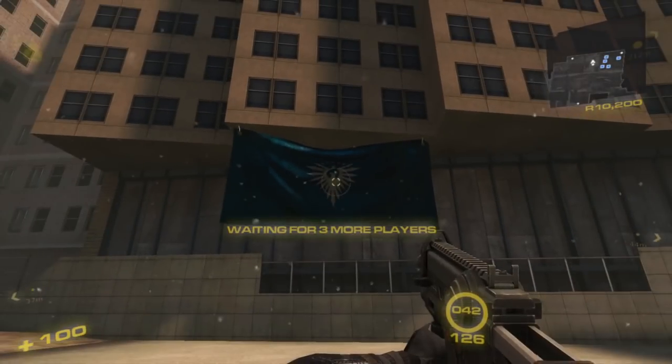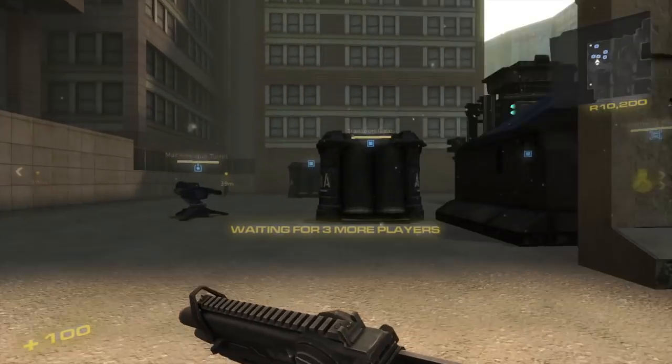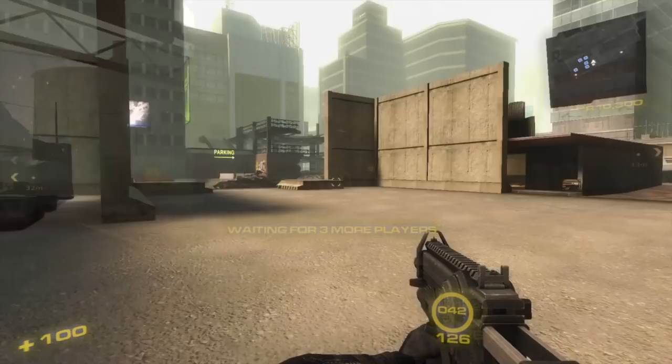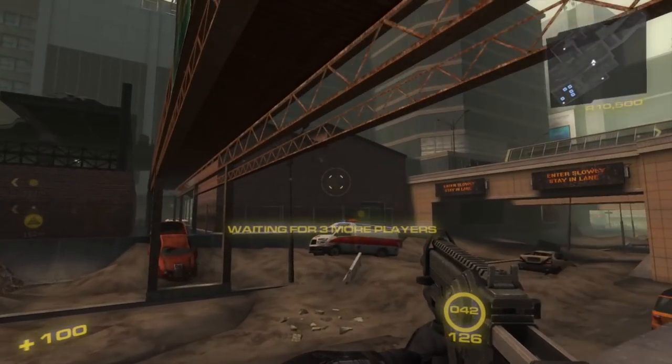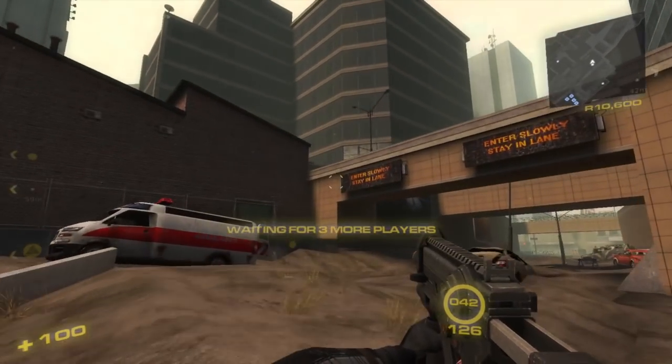We're going to begin by reviewing the strategy by looking at it on the ground level. As you can see on Consortium, here's the base. Our strategy is we are going to go up this parking garage. Use wireless repeaters to come right about that corner.